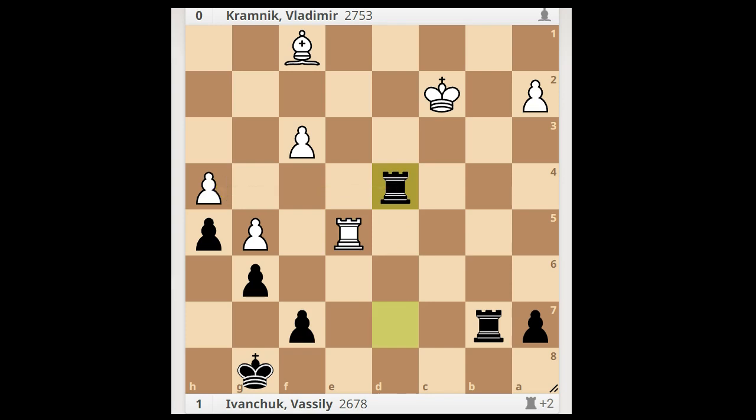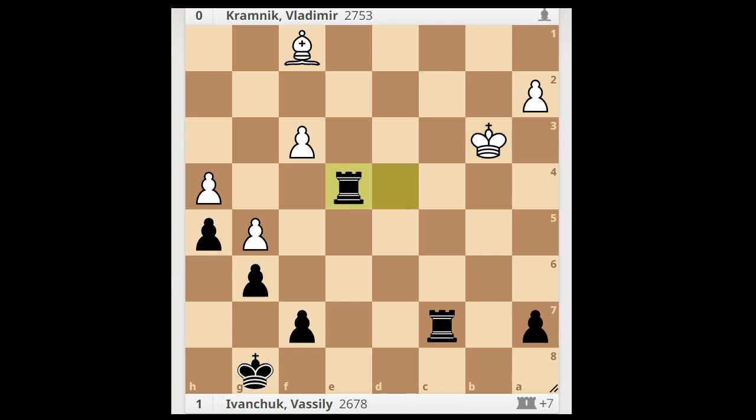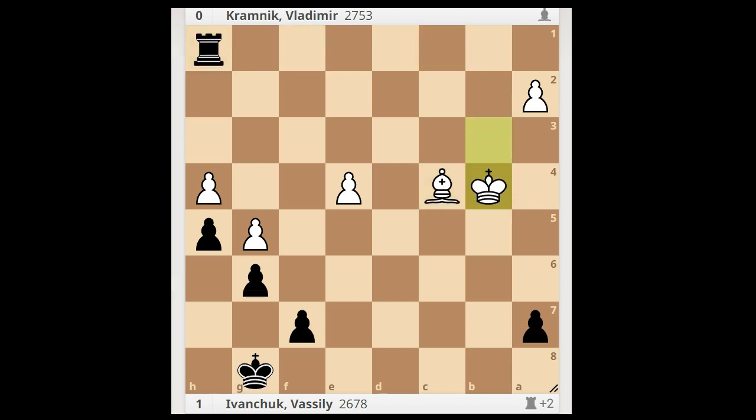For entertainment purposes, I will show you just one line. Perhaps rook to e4, trying to save the pawn on the h-file. Then rook to c7, check. After king to b3, rook takes rook, pawn takes rook. Rook to c1, attacking the bishop on the way to attack the pawn on the h-file. After bishop to c4, rook to h1. King to b4, rook takes on h4. Bishop to d5, rook to g4 — and the pawn is marching.